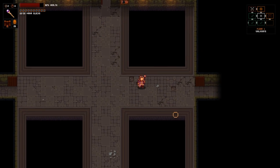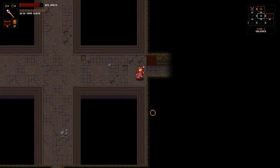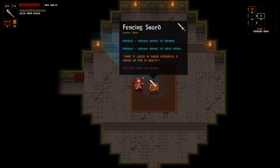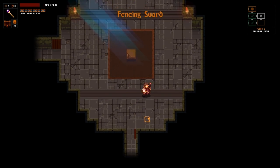Am I going to be able to get that coin? I am. So there's a bit of an issue with the coins coming back to you, but it doesn't look like it's actually a big deal. Hello, fencing sword - medium bonus to damage, medium bonus to move speed.